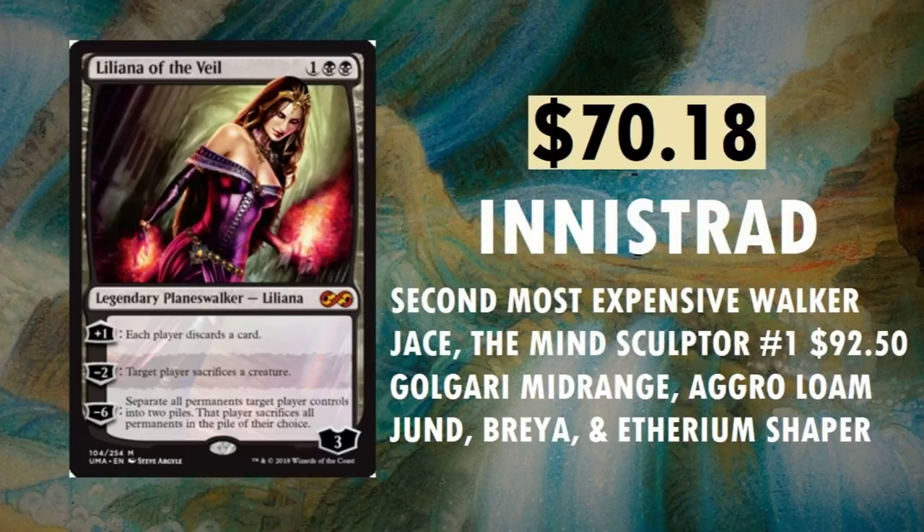Liliana of the Veil — the number one. I've seen this as cheap as $58 on eBay; $70.18 is about the average market price. Originally printed in Innistrad. She is just gorgeous. Second most expensive planeswalker right next to Jace the Mind Sculptor, which is currently number one at $92.50. You can find Liliana of the Veil in Golgari Midrange, Aggro Loam, Jund, Brea, and Ethereum Shaper.